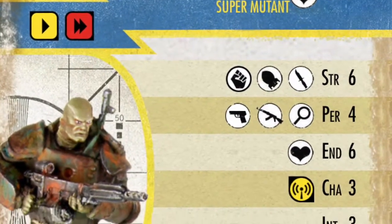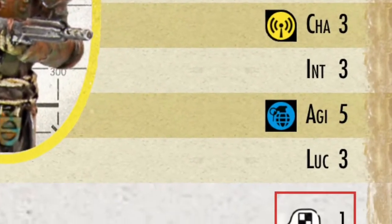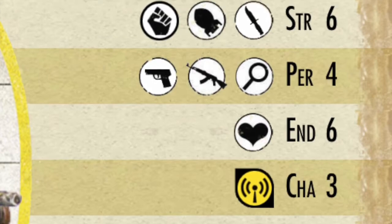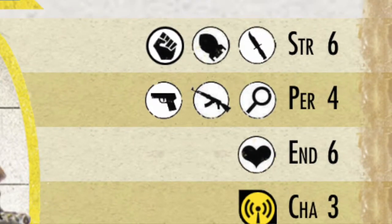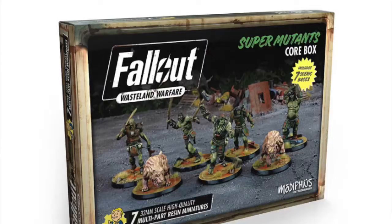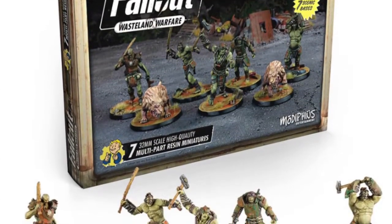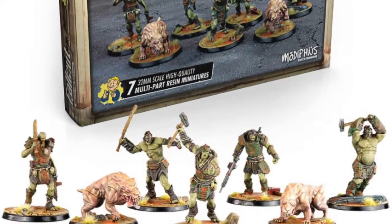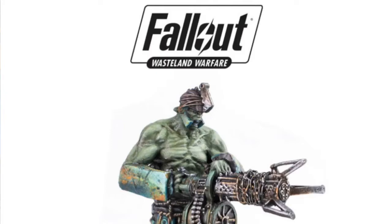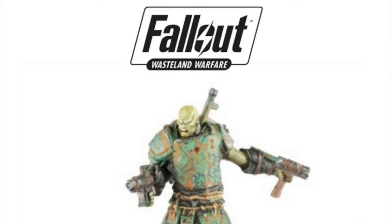Mutants don't have the highest armor for the most part, at least in the base units. The standard Super Mutant only has a physical and energy armor of one. But they do have pretty tough HP — even the basic Super Mutant has six HP and six strength, and it only gets better from there. Any unit in the game with a strength of seven or higher automatically gets an extra black die when attacking in melee, so a lot of Super Mutant units like Brutes and Masters are going to get this buff.